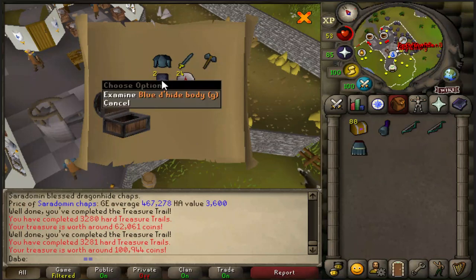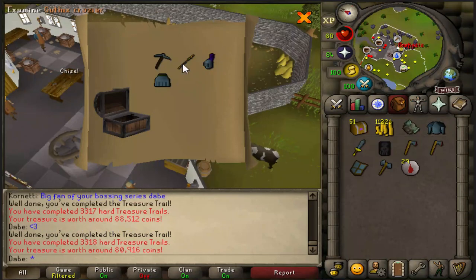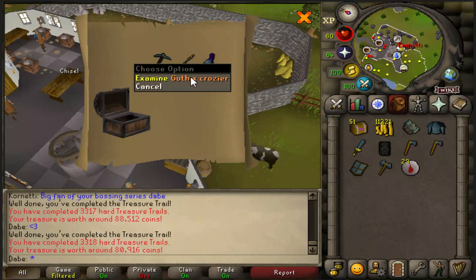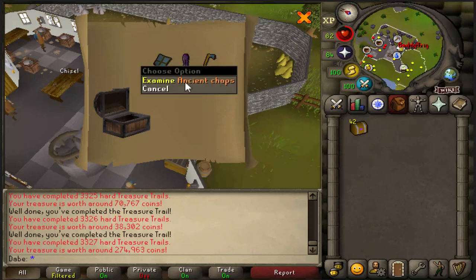Kind of weird that I just got two of the exact same unique in a clue scroll again — someone told me that happened earlier too. Where's a medium clue? The Guthix Crozier — it's not a Gilded Hasta or Gilded Spear, and I'm laying that down right now. I think we've had every pair of Blessed Dhide Chaps. We might be missing Guthix or something, but that's pretty cool.